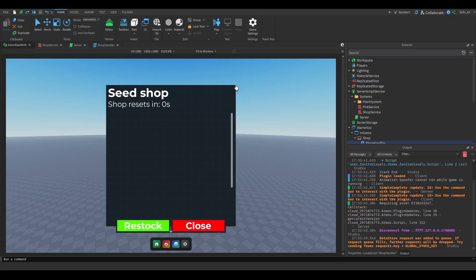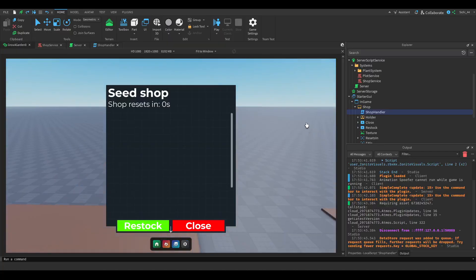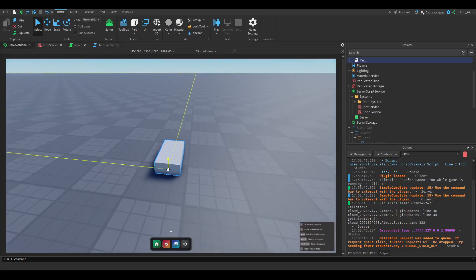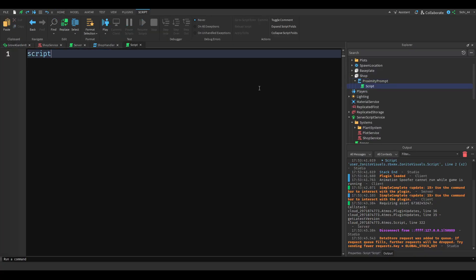Now that the bugs are fixed, we want to be able to open the shop in-game. We disable the current placeholder, add a Part to the workspace, name it 'Shop', and add a ProximityPrompt to it. Then we add a Script inside it with `script.Parent.Triggered:Connect(function(player))`.